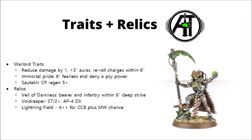Moving on to Warlord Traits and Relics. Really there are two that stand out above the rest. Immortal Pride provides a 6-inch Fearless bubble — excellent on big squads of Warriors or Immortals who will really want this because of Reanimation Protocol benefits — plus you also get to deny a Psychic Power, which is a good bonus in itself. The other standout is the Sautekh one, allowing you to regenerate command points on a 5+ for more access to stratagems over the game, plus one free reroll.